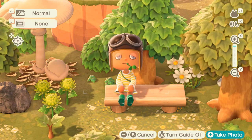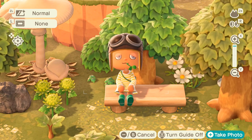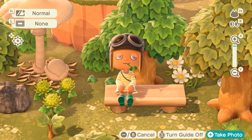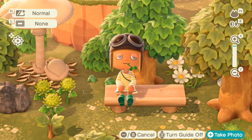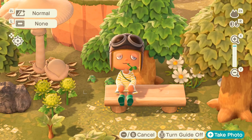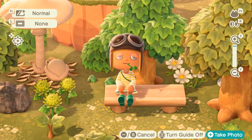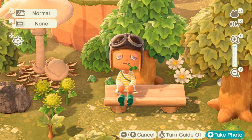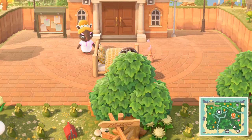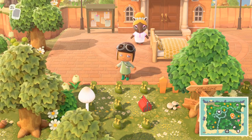Before we start the video, I just want to let you guys know that I'm doing a giveaway for a Sanrio amiibo card official Nintendo pack. The last video was the giveaway video. To enter, all you have to do is subscribe, follow me on Instagram, and comment on the giveaway video with your favorite Sanrio villager. It is a natural spring cottagecore island by kiki.lostwoods on Instagram.